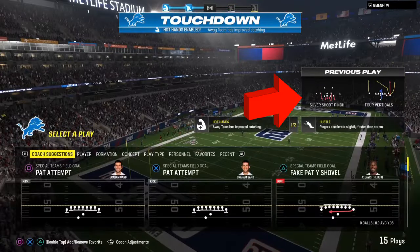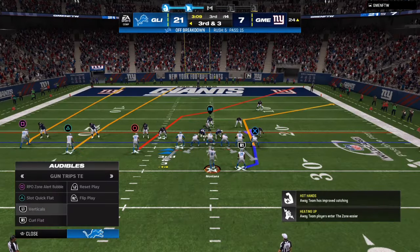If you're going against somebody that's spamming man coverage, make sure that you are using zigs, hitches, and comeback routes.